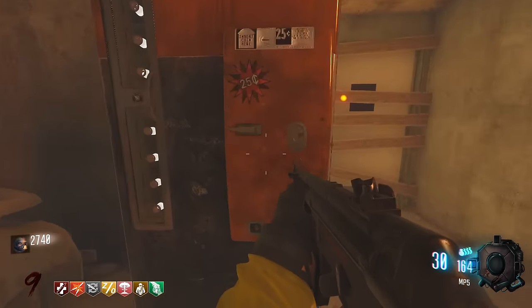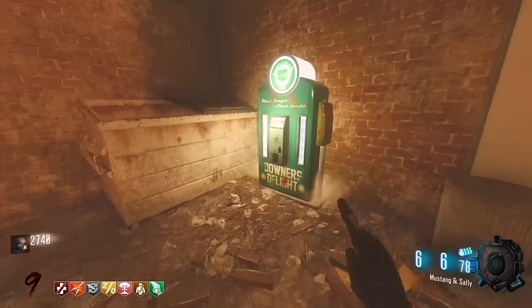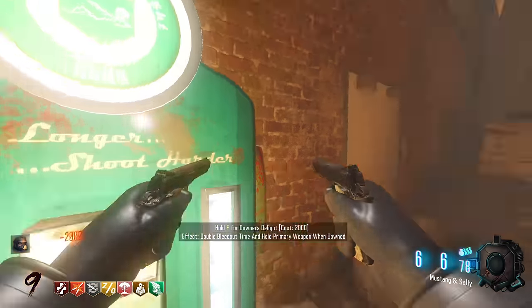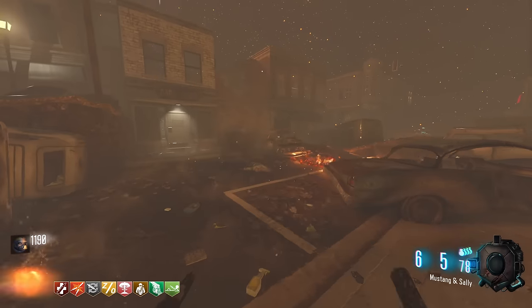What do we have over here? ICU we've already purchased. And then this is Downer's Delight — honestly, I'll pick it up. But again, we don't have Quick Revive. Why am I picking these up?